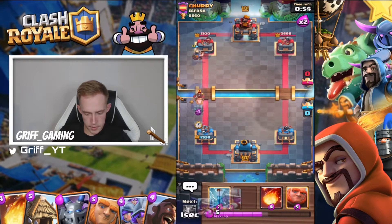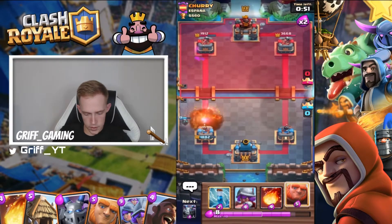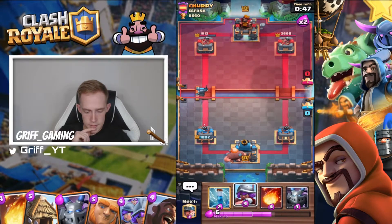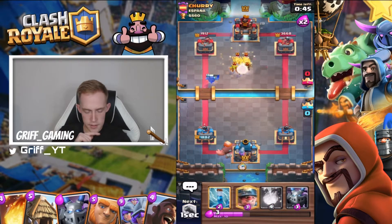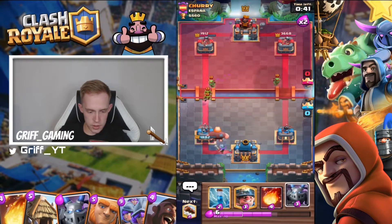Mini pekka — hopefully he doesn't have freeze. Nice, so I can go giant in the back. Musketeer. Just ignore that — I'm going to play miner onto the Tesla this time.